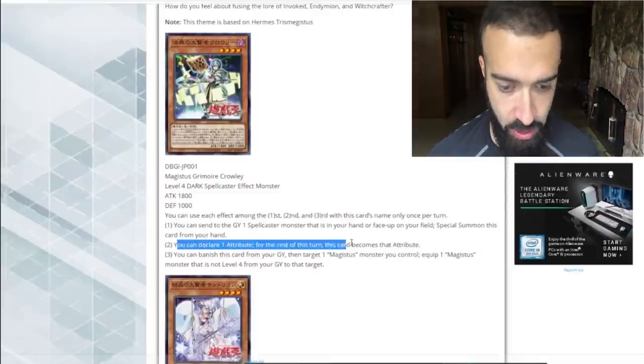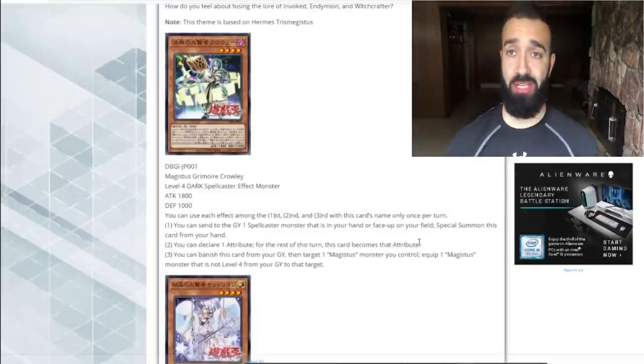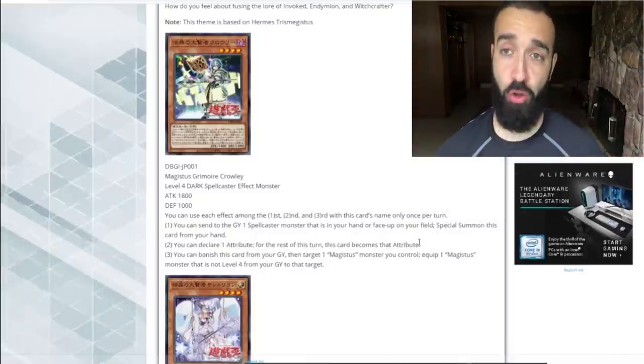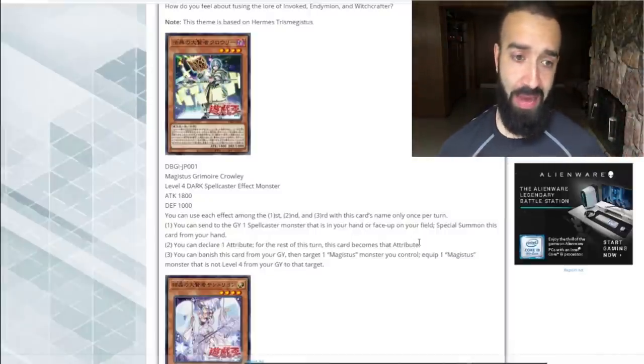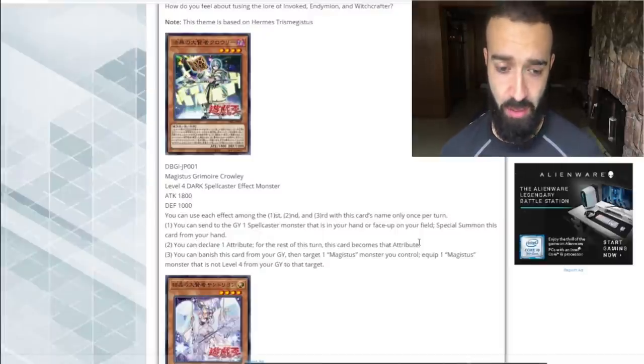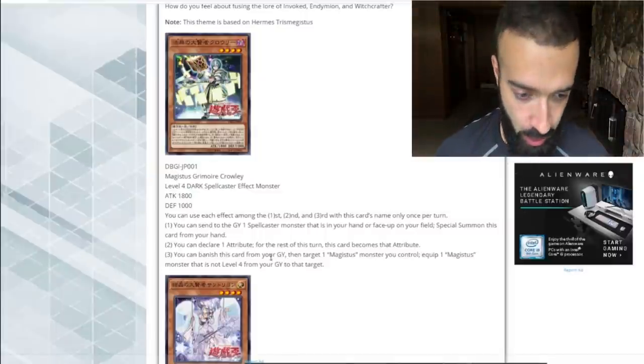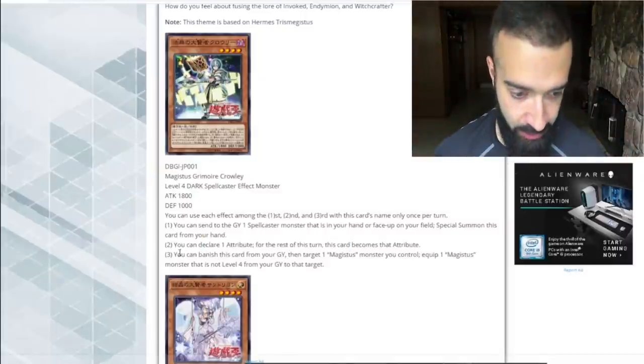You can declare one attribute; for the rest of this turn, this card becomes that attribute. So far, unless the Magistice cards — I don't know all the Magistice cards as much as you guys know. The only card I do know what does is Baby Selene, and the one that looks like Magistice and the Magistice and Endymion one. As far as that, my knowledge of these cards are the same as yours. So far it looks garbage, this card.